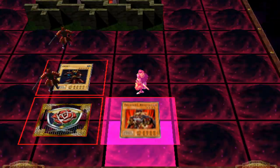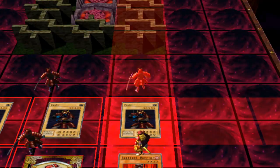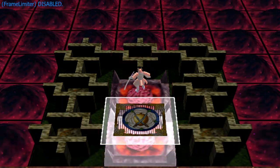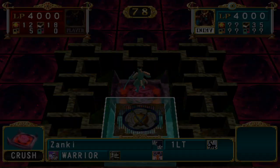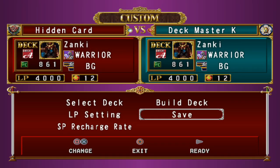Using this method, getting the major rank should only take a couple of duels. However, to get BG you will need to do a couple more. All you need to do is have three face-up copies of your deck leader, press start, and keep doing these duels until you get the rank you desire. You can even level up to max if you really want to be overpowered. Don't forget to save your game, then exit to the main menu and continue your normal game. Now we can start collecting the hidden cards as we progress.